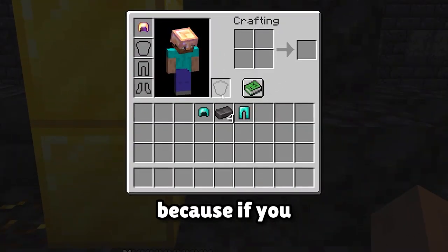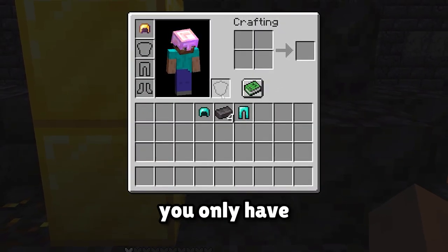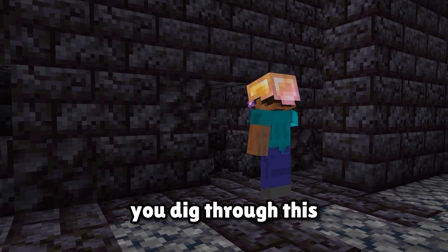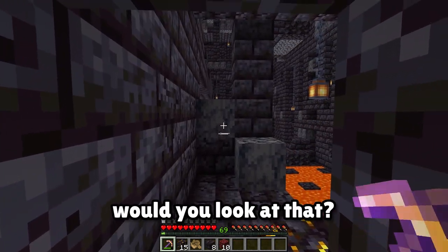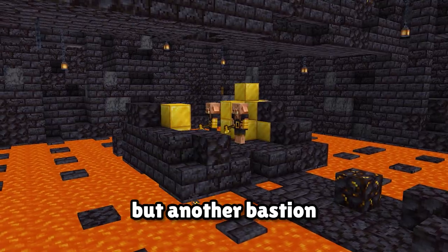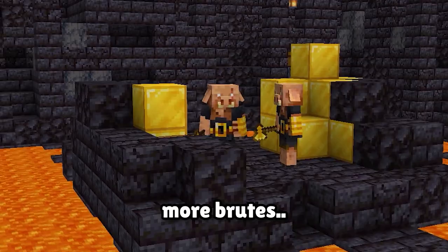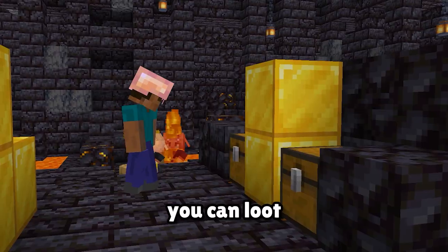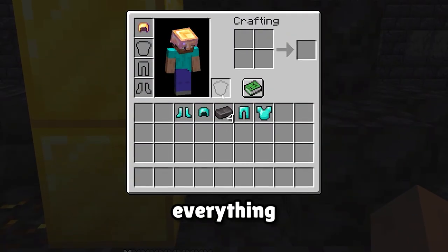But we're not done yet, because if you check your inventory, you only have half the items that you need. So after some quick parkour, you dig through this random spot in the wall, and would you look at that? Another bastion. But another bastion means more brutes. So after even more parkour and putting some idiots in a boat, you can loot the final chests, and you have everything that you need.